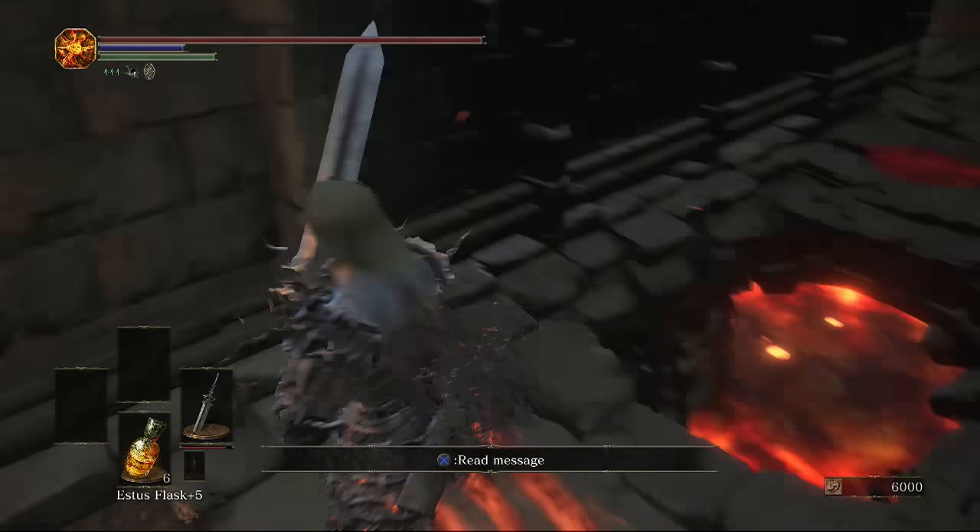Before heading up the stairs, come over here to the left — it's a bit hidden. This guy will drop the Fume Ultra Greatsword and his shield when killed. This is the same guy that invaded in the catacombs last episode. If you didn't kill him in the catacombs he would also give you a ring, so don't worry about it if he didn't invade you. Behind the NPC there are two items in the lava — one is an ember — that you can get with enough fire defense.